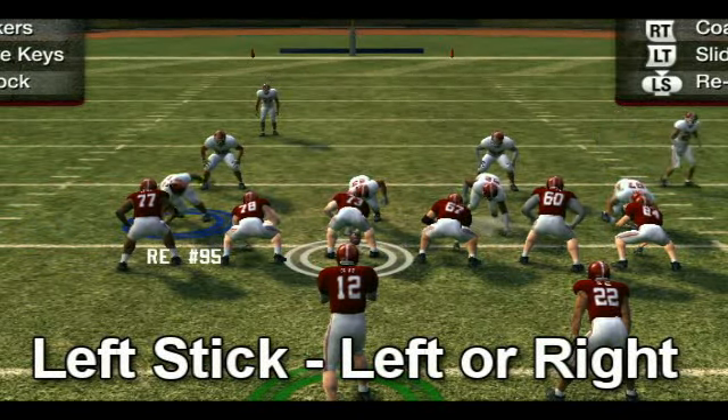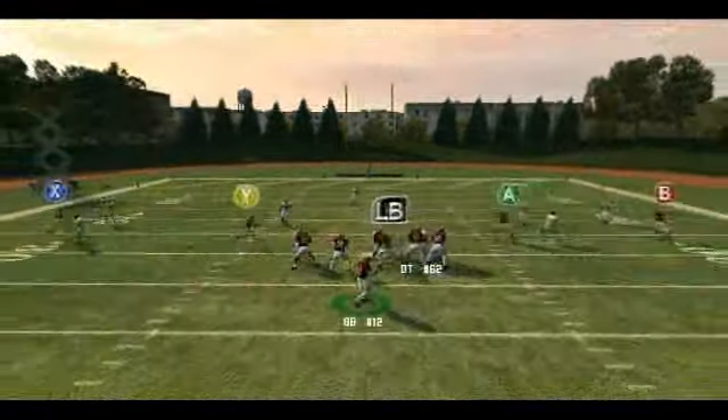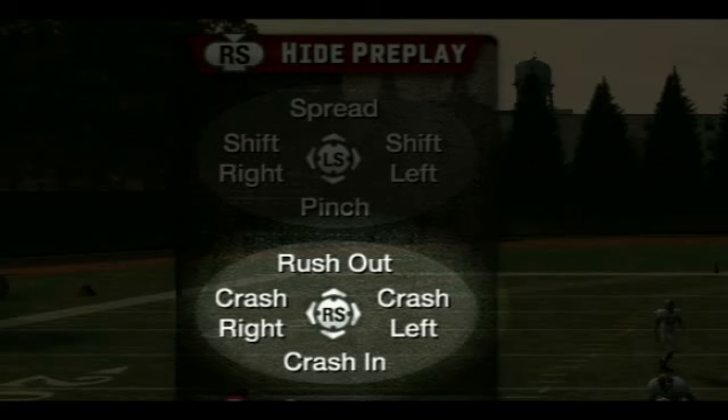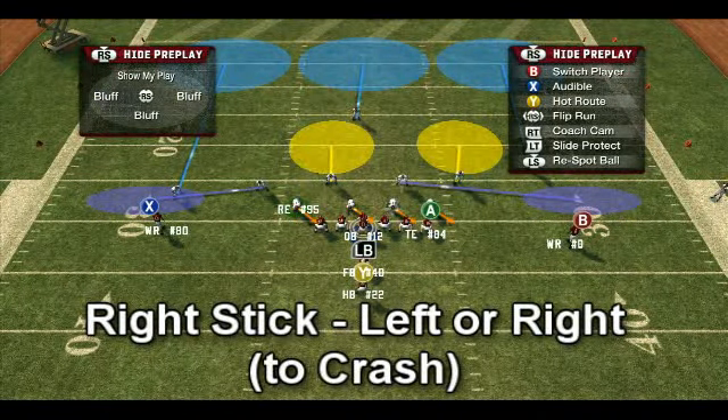Obviously, with every adjustment there is a certain amount of risk, so be careful. For example, if you spread your line, his quarterback will have more room up the middle. Luckily, you have some more options on the right stick which can help you disguise what you're doing. Say you think he might be running to the right — you can match his move by tapping right on the right stick. Your line will shift its rush to that side.